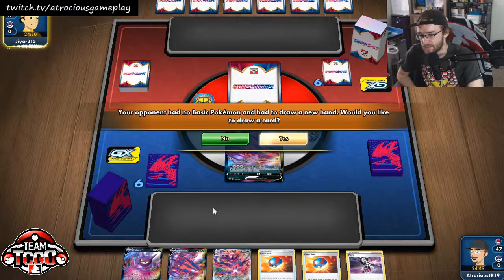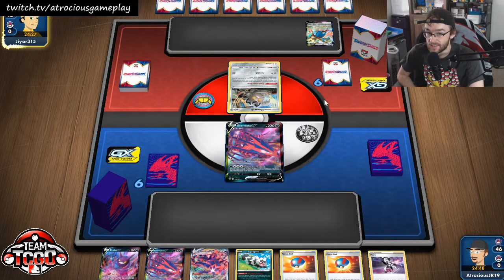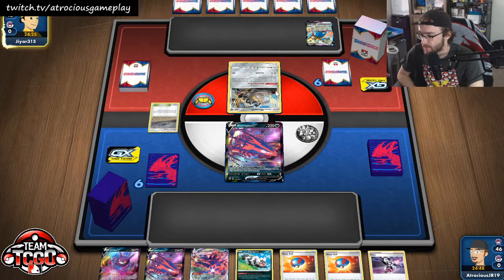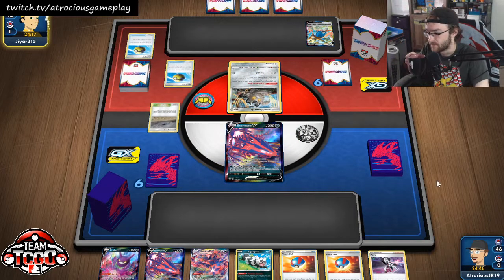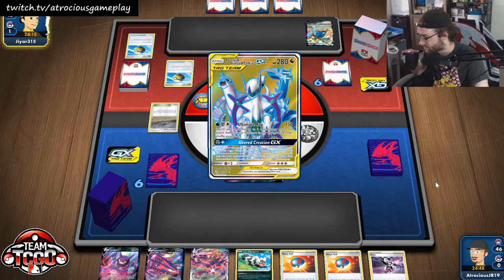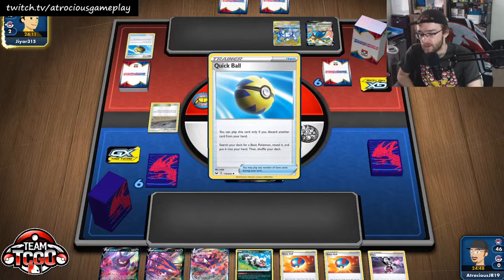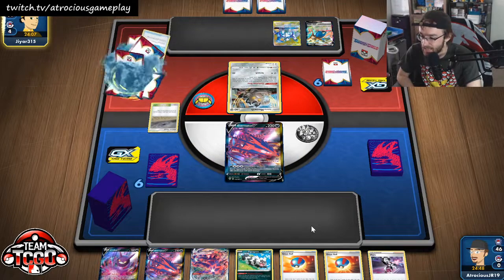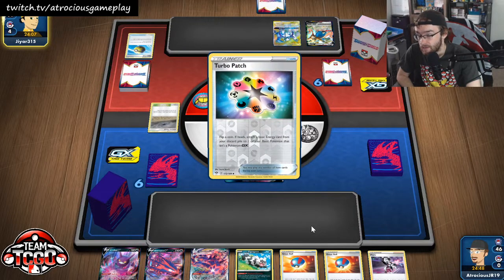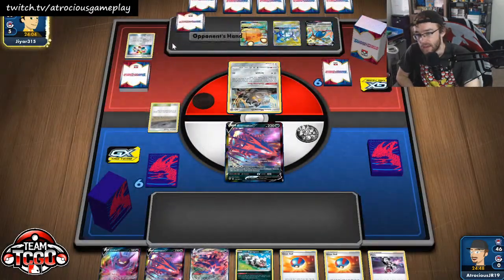We're going up against ADP — this is kind of a tough matchup because of Crobat, but we do get some shenanigans we might be able to do. This is a box-looking version. We'll see if they go with a Captivating Wink Mawwhile — that would be very interesting and annoying. We do have other Great Balls though, so if they play those down we do have a couple ways of getting a Crobat or something like that to help us.